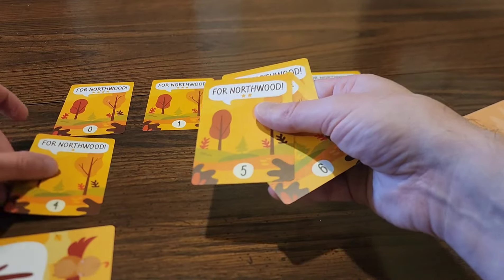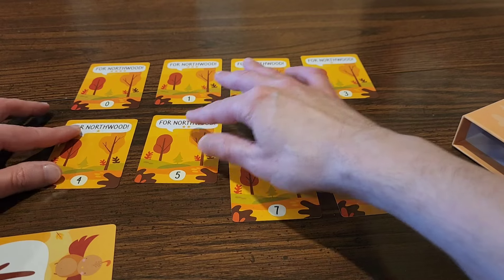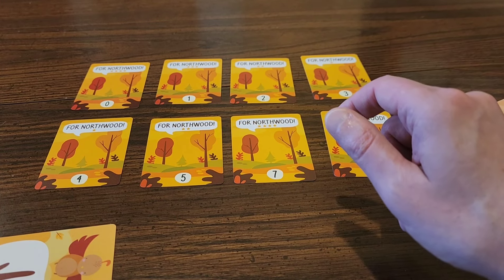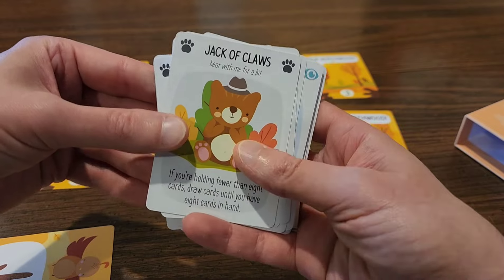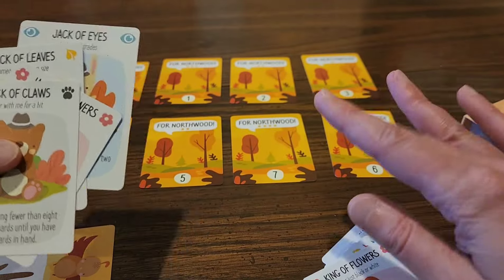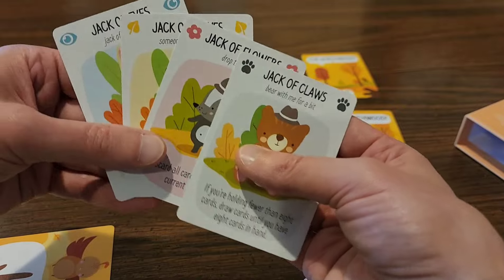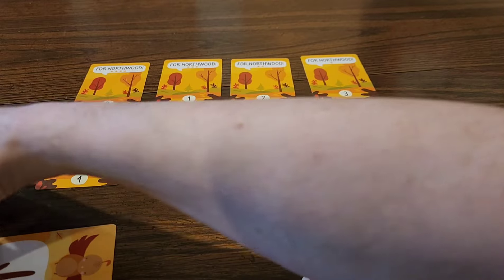I do more of a grid formation, which doesn't take up a huge amount of space, which I like. On these various fiefs we also need to place our rulers. The Baron of Claws — these cute little guys are going to help us on our mission. We've got four jacks; these guys are going to be our allies. Today I'm going to be playing on the easy mode, so we're going to have four jacks to help us out, and each one has an ability we'll get into later.